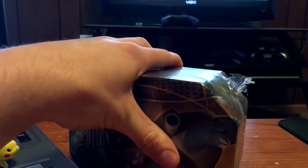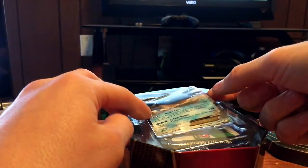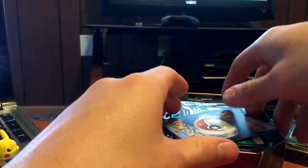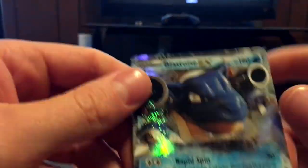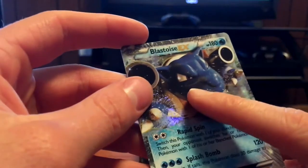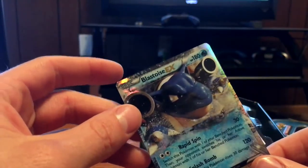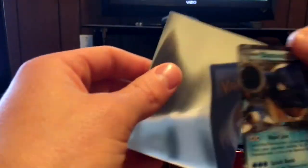Alright, so we're back and we're about to open up the tin. First we have the Blast Toys promo — we'll take that out. Check this card out, this one's pretty cool. I don't know if that right there is supposed to be there, but I'll definitely look up a picture online and see. We'll go ahead and stick this into a sleeve and set it to the side.